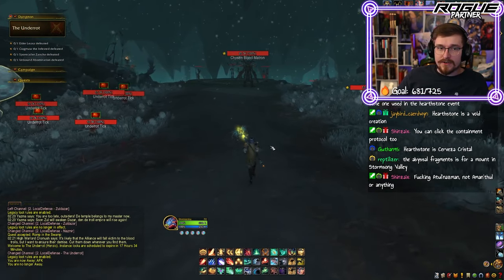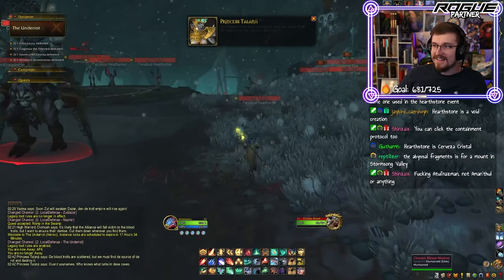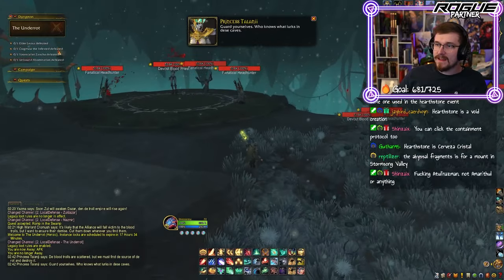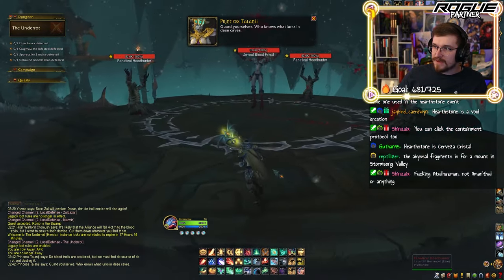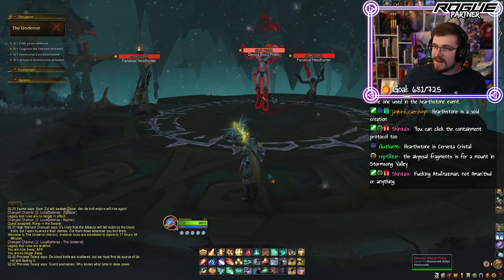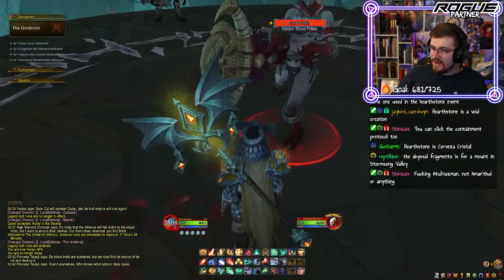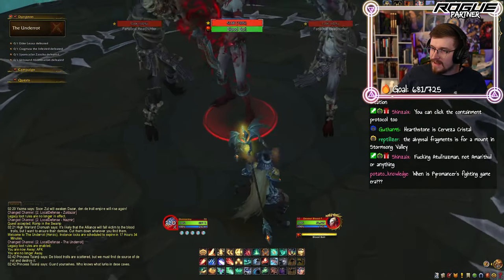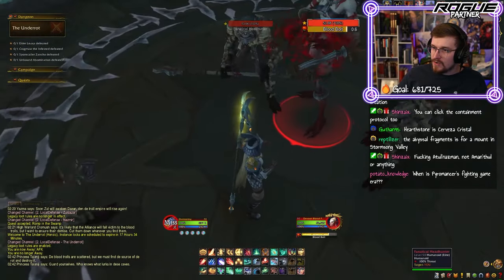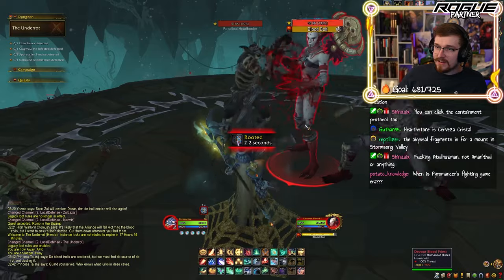Now let's do the Underrot. The blood trolls are scattered, but we must find... Guard yourselves, who knows what lurks in these caves. Devout blood priest. Fanatical headhunter. Blood trolls are interesting — a little bit pointier, a little more monstrous looking. Kind of like the toes and feet. It actually reminds me a little bit more of the Kiraji.